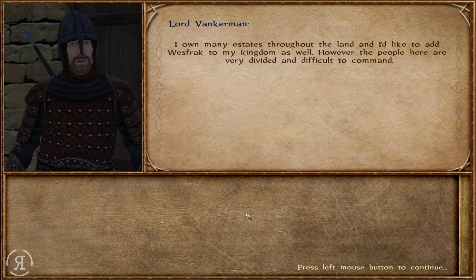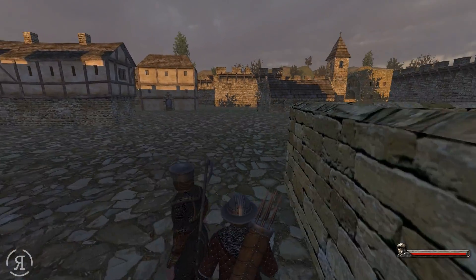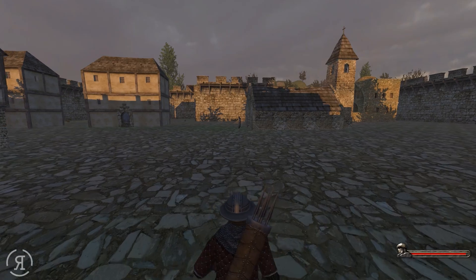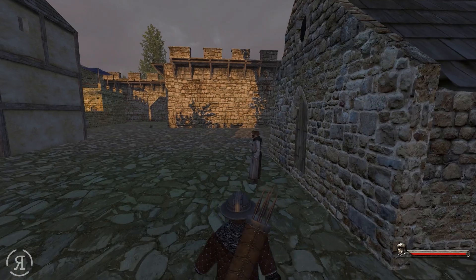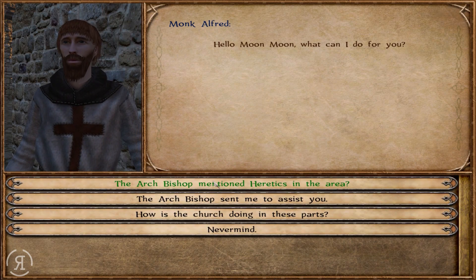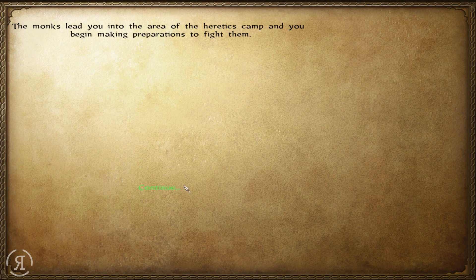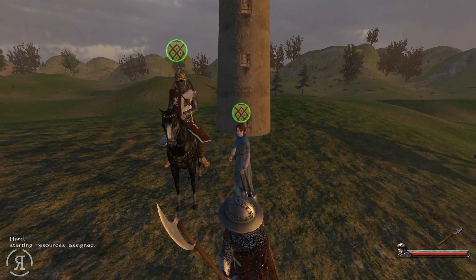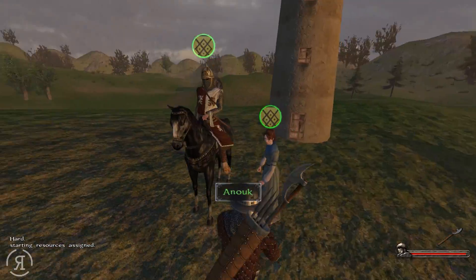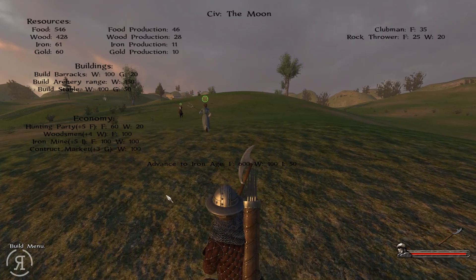The archbishop mentioned heretics in the area — they have settled. Would I be willing to wipe out their camps? Yes, I would. All right, this is going to be a standard fight. I also don't have Anouk — I did not give her anything. Where's Chadwick? He's not here for some reason.